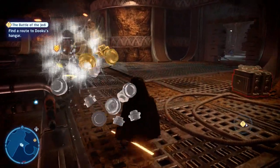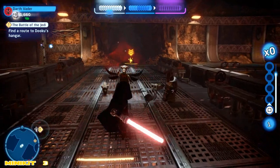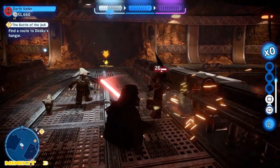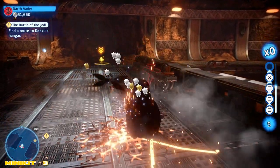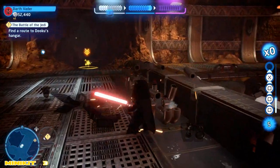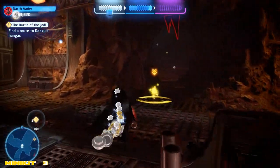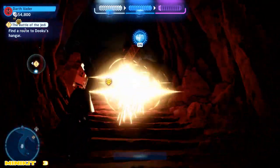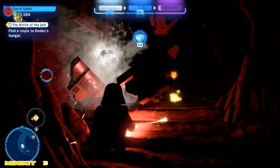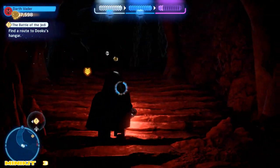We've got one more minikit and another challenge coming up in this hallway. So take out the baddies on the bridge and then make your way up into the dark stairwell straight ahead. Eventually we're going to come to a wall that needs a breaker blaster, and we're going to go ahead and switch to a scavenger and take that out.